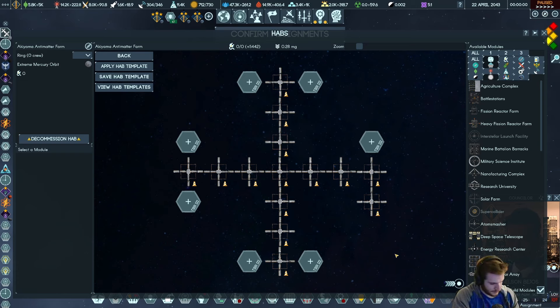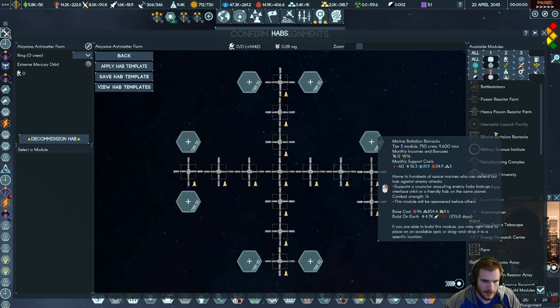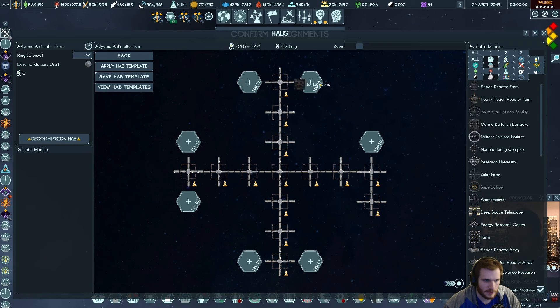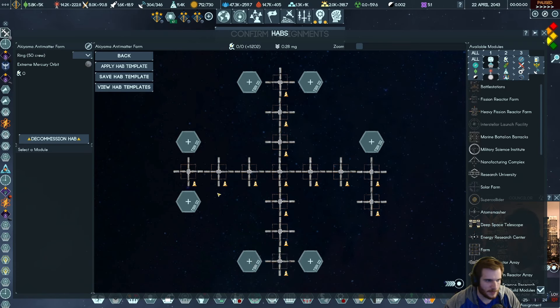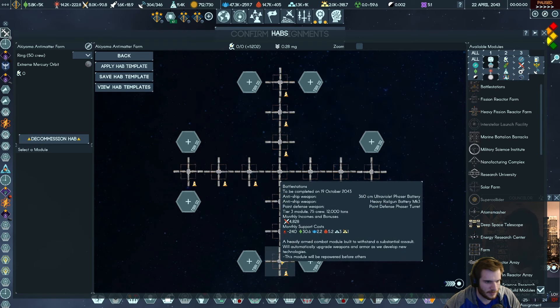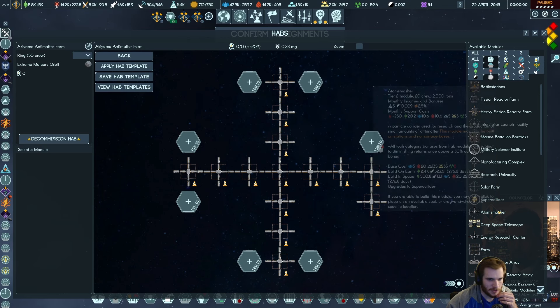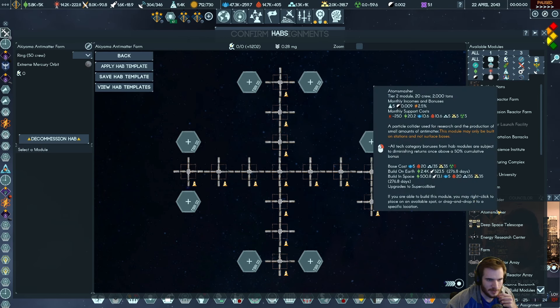Let's do some math — seven times $7.50 is about $200 free. Alternatively, I could cut off the agricultures in these corners, take the hit, and put on some defenses. Because I have the battle stations — two of these would probably be fine for our defenses, which is at 9,000 combat strength. Let's call that complete for now. Our new mission is going to be to give the super colliders and atom smashers available to this place whenever we can.